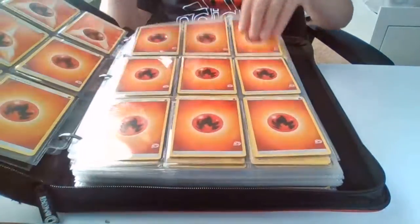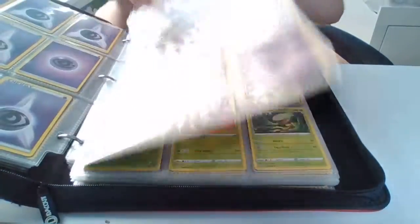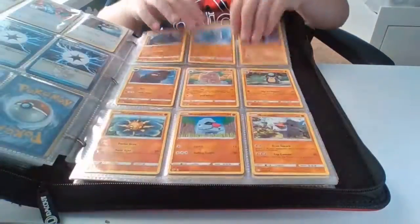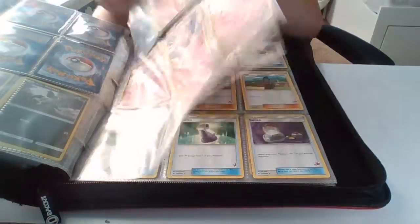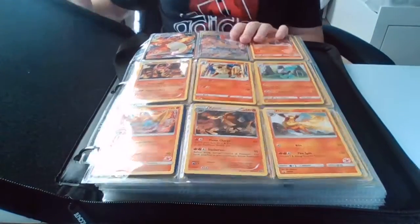I have this binder sorted by types. As you can see, there's electric, fire, psychic, plant, water, normal, fighting, metal, dark, and then dragon.